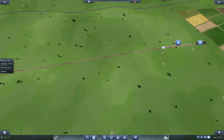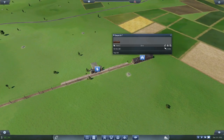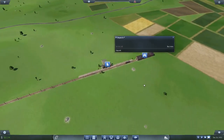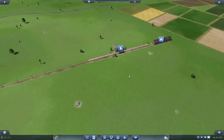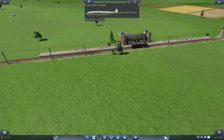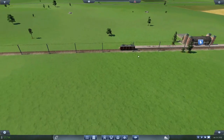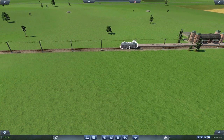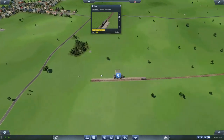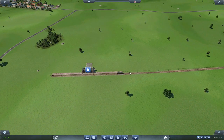Now imagine that we want to have a second train run on the same line. Here in the depot I have train 2, which I will assign to the same line. However, because of the single track I can't let them run simultaneously. Both trains will wait at the end of their station until the track is clear. Obviously the track will never be clear since they are both waiting for the same track to go to the opposite stations, which they are both keeping occupied.